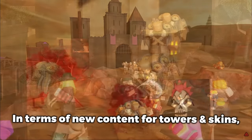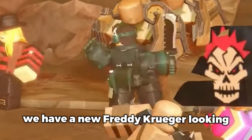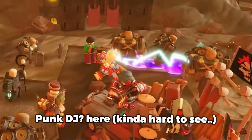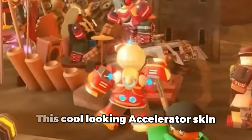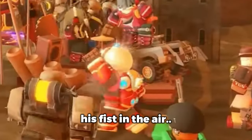In terms of new content for towers and skins, we can see the Slasher rework here just going at it. We have a new Freddy Krueger-looking Warden skin, a Scarecrow Commander, a Punk DJ, and this cool-looking Accelerator skin with what looks like a custom animation — look at him raising his fist in the air.